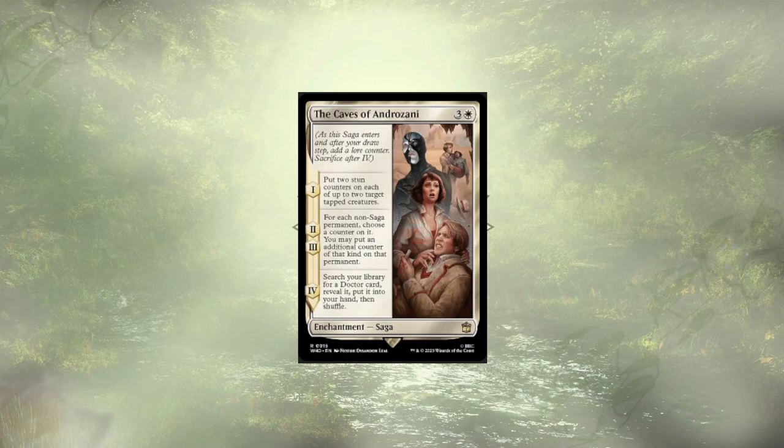The Caves of Androzani follows Susan, and it cares about stunning some creatures, looking for Sagas, and finally letting us tutor up a Doctor. I really don't feel like we have enough Sagas to bother including this, but it would do well honestly in a Saga-focused deck that also featured a Doctor or two to tutor up and get the full value.